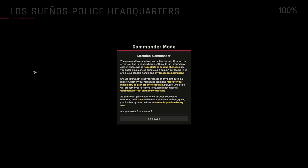Should you want to cut your losses at any point during a mission, gather your remaining team and return to your initial entry point to exfiltrate. While this will preserve your officers' lives, it may have a detrimental effect on their mental state — it can get them so wound up that they may quit, or even worse, result in some pretty drastic actions against themselves. As your team gains experience through successful missions, their traits will become available to them, giving you further options on how to assemble your ideal entry team. Are you ready, Commander? I'm ready.